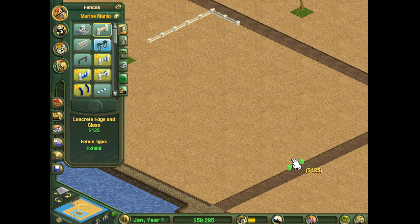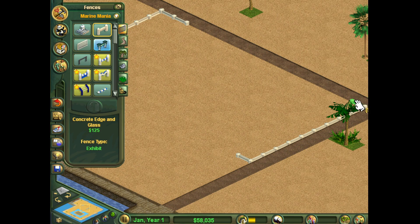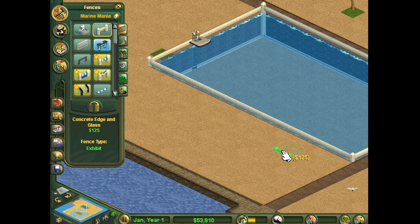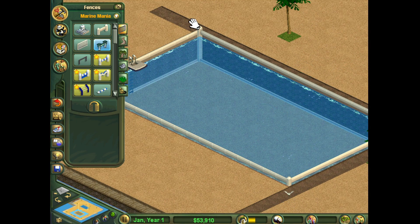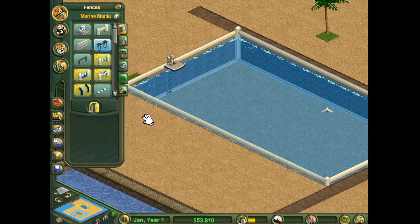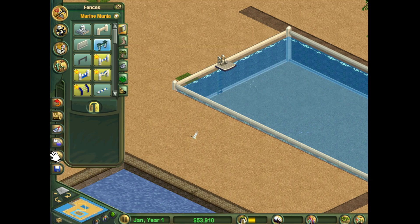Marine Mania is a bit different because the animals — it's like a 3D exhibit because it's an aquarium. If they need more space, there's the option of pulling up or down the exhibit. I'm trying to think how I want to set this up. We're going to put this here.